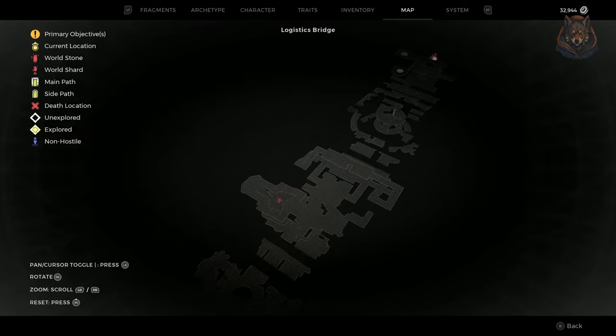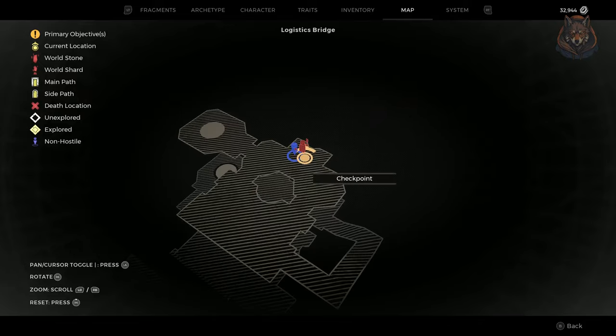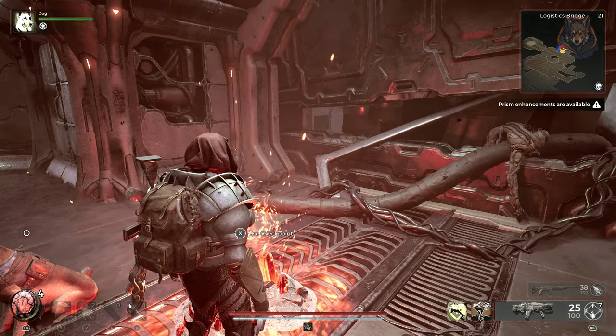After you've found the Logistics Bridge level, you simply need to make your way all the way through to the end, and you will be in this room here with the checkpoint where you will find a purple ring.